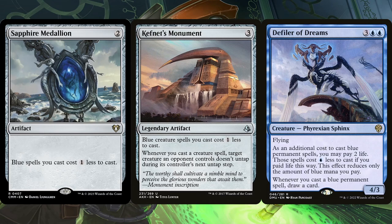The Medallion, now relatively affordable once more, reduces the cost of all of our blue spells, whereas the Monument only does so for blue creatures. That being said, whenever we cast a creature, we can tap down a creature, which is another way of making our creatures harder to block. The Defiler of Dreams Sphinx requires us to pay 2 life for one of the blue costs, which is great if we want to keep up islands for countermagic.